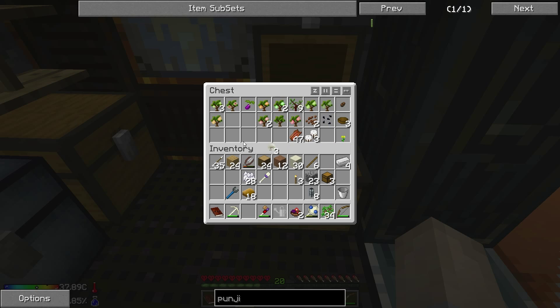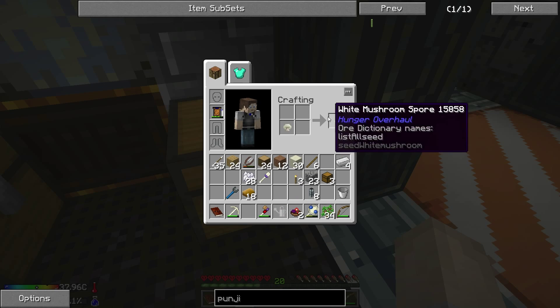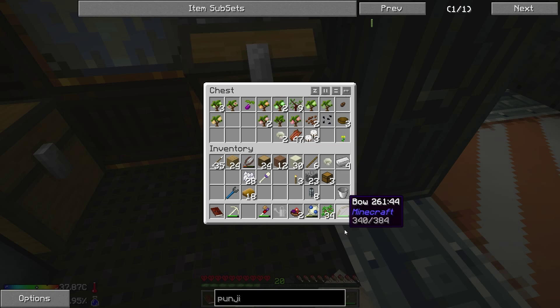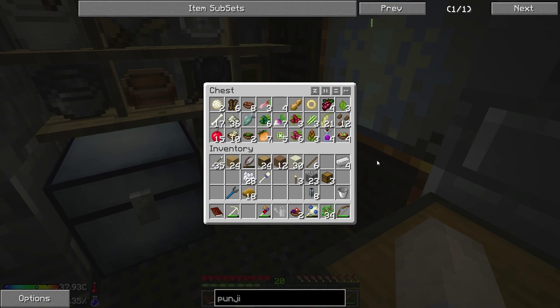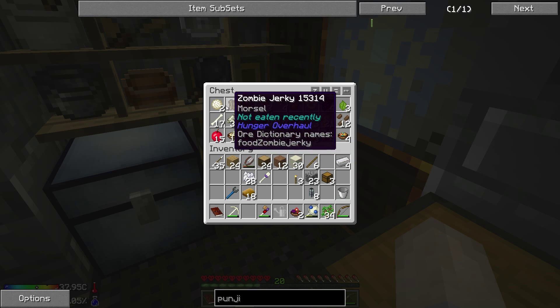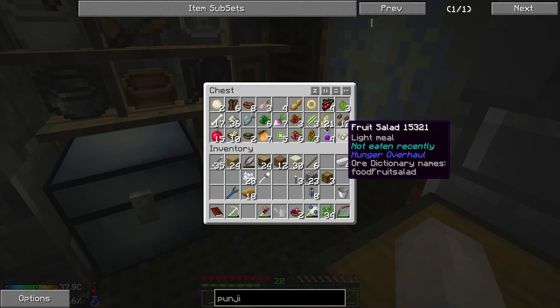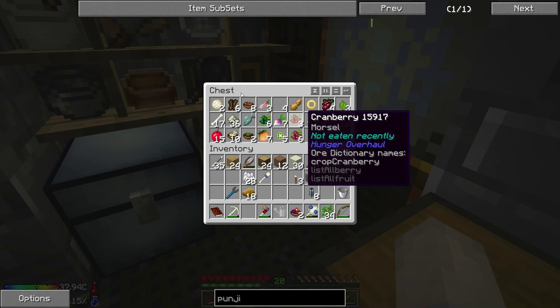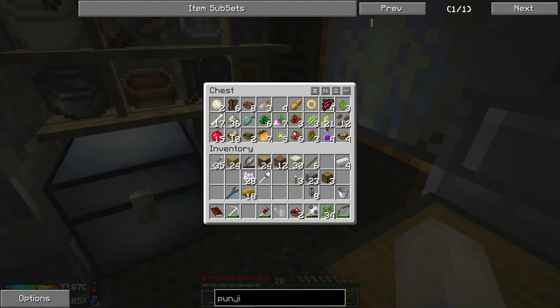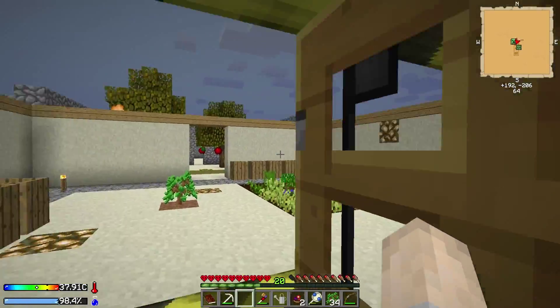I also got cactus seeds from doing that as well. And white mushrooms - I think we can plant these on wood somehow. I think we turn this into a spore and we can plant that on wood and actually farm these mushrooms. I'm not too familiar with that so I'm not too sure how it works. Food chest is looking good.